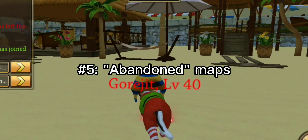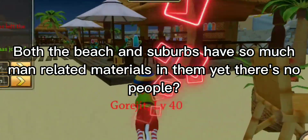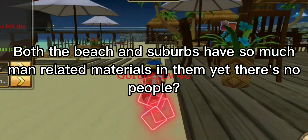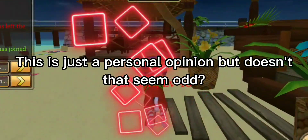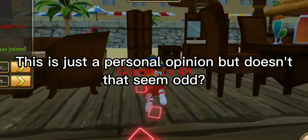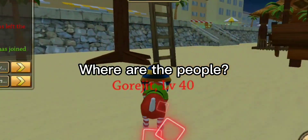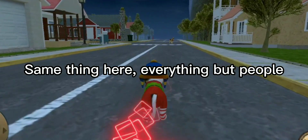Number five: abandoned maps. Both the beach and suburbs have so much man-related material in them, yet there's no people. This is just a personal opinion, but doesn't that seem odd? Where are the people? Same thing here — everything but people.